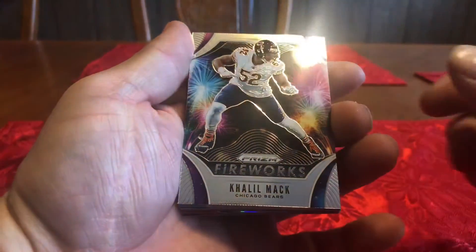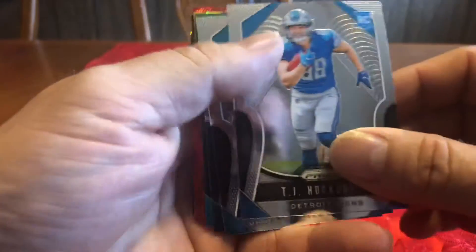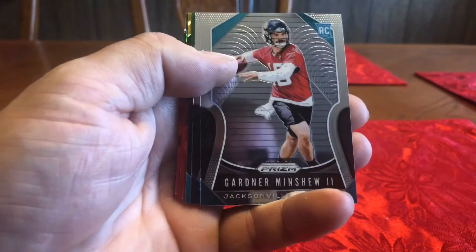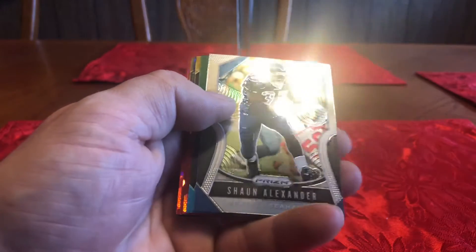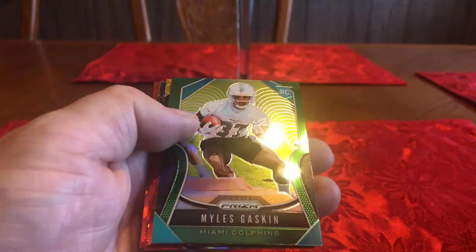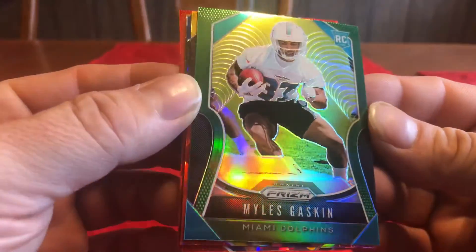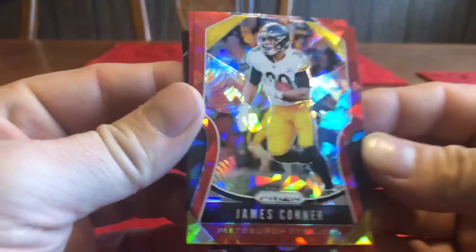All right, let's put those inserts in the back. Got a Khalil Mack fireworks, TJ Hawkinson rookie — good rookie. Gardner Minshew, nice. Let's see, we've got a green of Miles Gaskin, pretty nice looking card. Got a red cracked ice of James Connor.